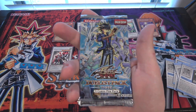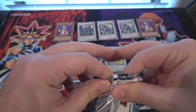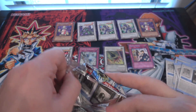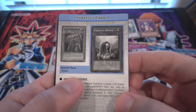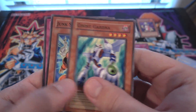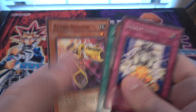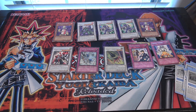Last pack — what do we have? Can we end with a holo? Another strategy card. And we have Urgent Tuning. Unfortunately we didn't get the holo, but you know what? We got Armory Arm — instantly an awesome opening.